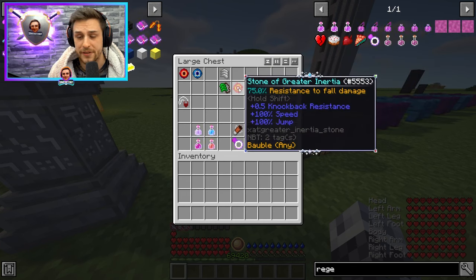The Stone of Greater Inertia drops from infernal infernals — I think only the orange or maybe the yellow, but basically the high-tier infernal mobs with the rainbow particles can drop these. This is quite nice to have on most of the time because it gives you resistance to fall damage, which is somewhat negligible with feather falling, but it's very nice for the speed and the jump height. Basically, you can just yeet around at high speeds all the time.